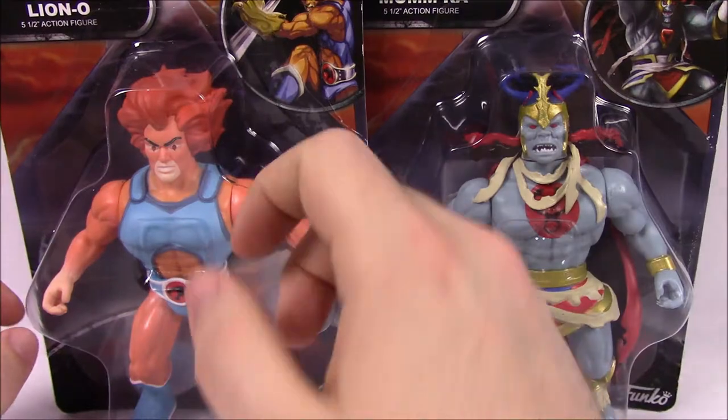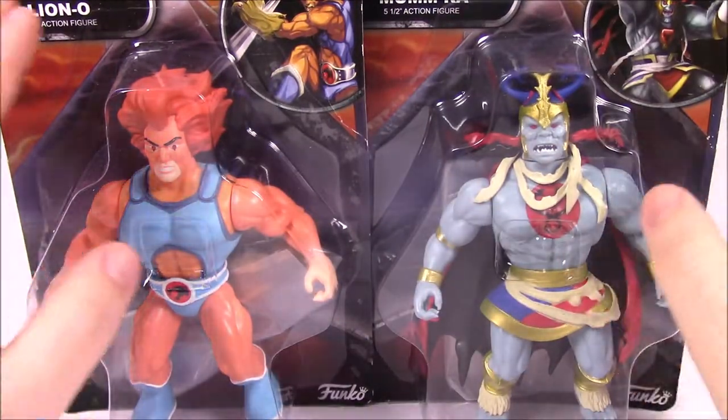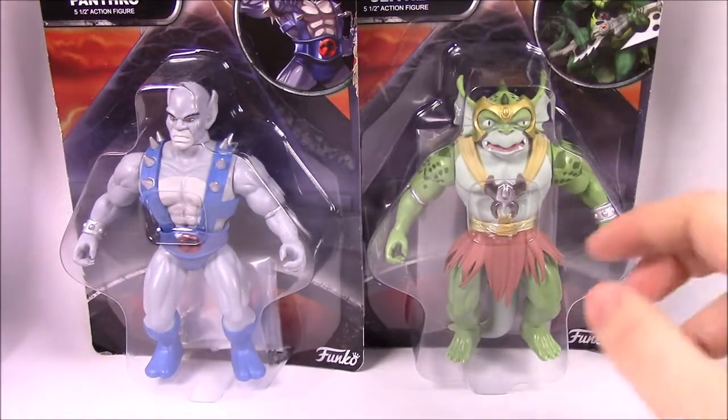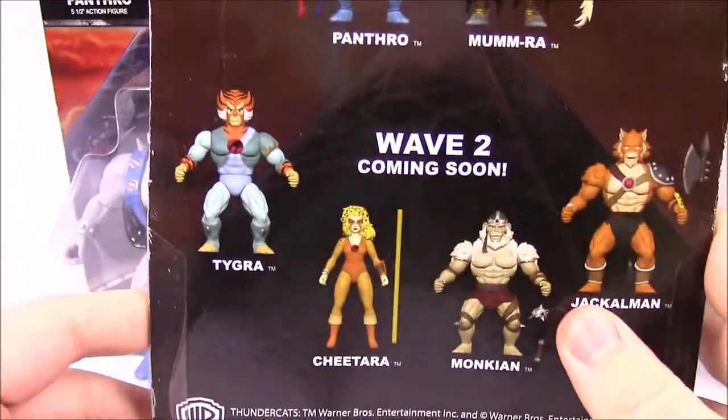Starting off here, we have the main man himself, Lion-O and Mumra — of course, the two main characters, the good guy and the villain. And then we have two others, Panthro and Slithe, a good guy and bad guy to go along with the set. So let's look on the back here.